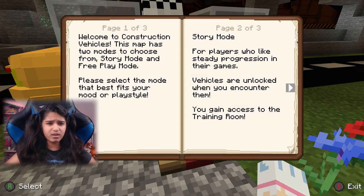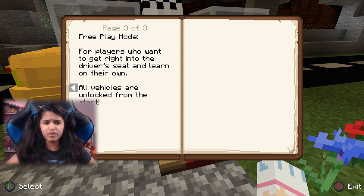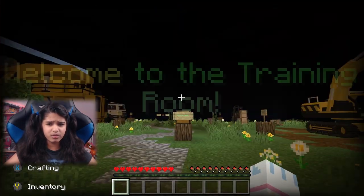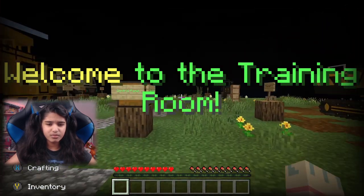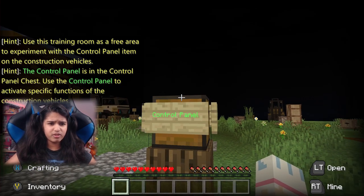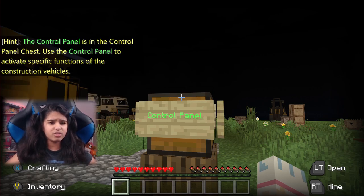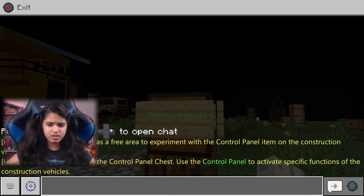Welcome to Construction Vehicles! This map has two modes: story mode and free play mode. In story mode, vehicles are unlocked when you encounter them and you gain access to the training room. In free play mode, all vehicles are unlocked from the start. We're going into destroy mode as usual. Welcome to the training room — use this area to experiment with the control panel item. The control panel is in the control panel chest and is used to activate specific functions of the construction vehicles.